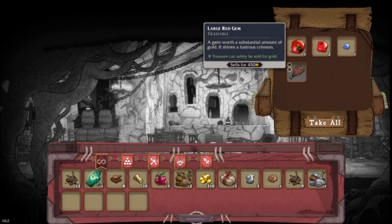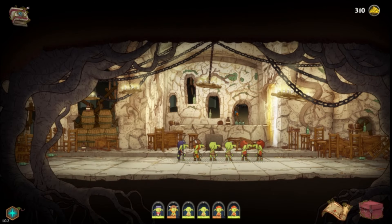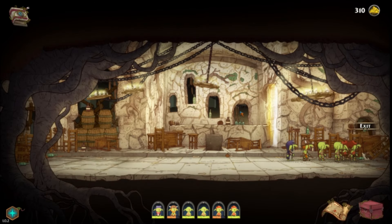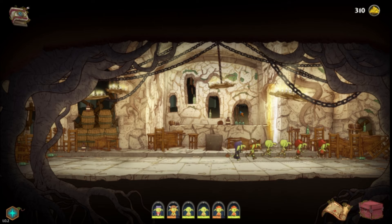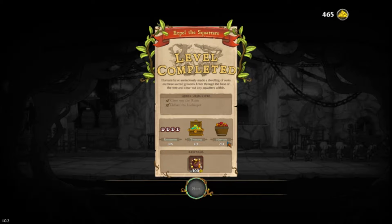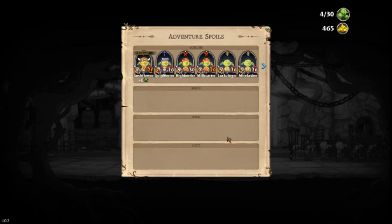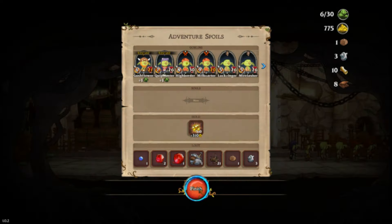We've got a large red gem, two little red gems, a tiny blue gem, and a ham hammer — for raiders and hunters, 10 power, 100 to 145% damage with a 50% chance to sunder, and two empty slots I assume we can enchant later. Our inventory is so full. Oh, because we split paths — I don't know if we can go back to explore the unexplored paths or not.